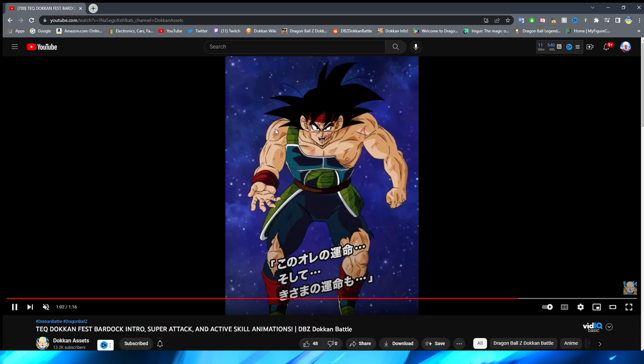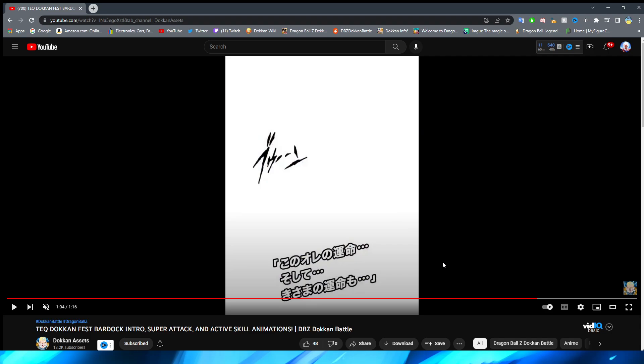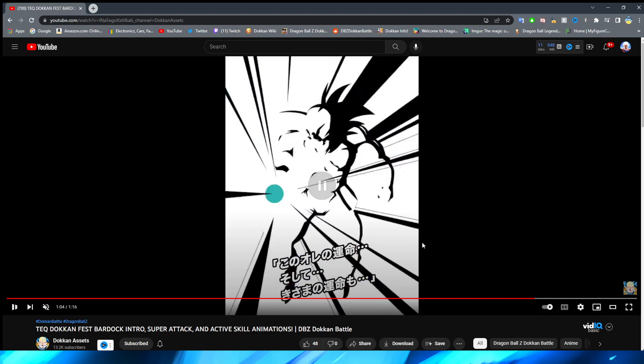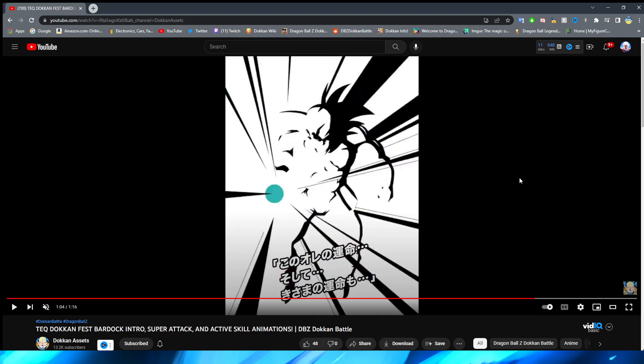We have it zooming out on Bardock with him still talking, then the ki ball of course begins to form in his hand. The impact frame is so sick — I really really like how this forms in Bardock's hand. It begins as this little ball. I like that it's not a perfect circle — it's kind of like jagged rounded edges, more like energy. We have this little explosion effect which is super nice. That is a really cool impact frame, and the little circle in the middle kind of emphasizes that too. Then we have the white and this super nice ki ball.